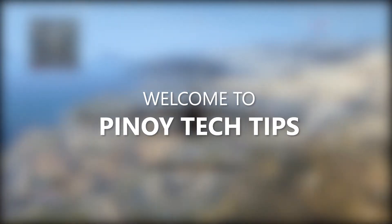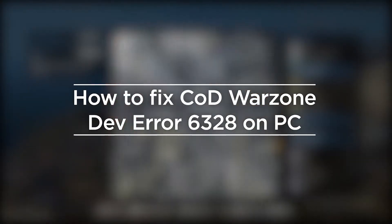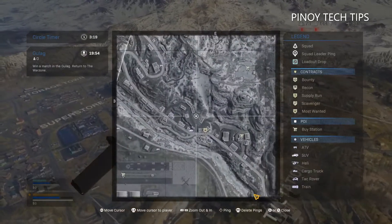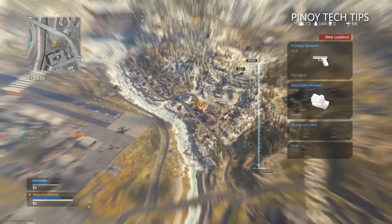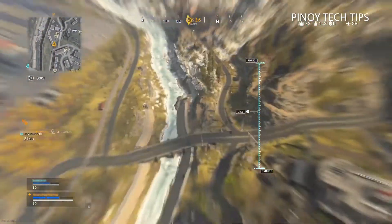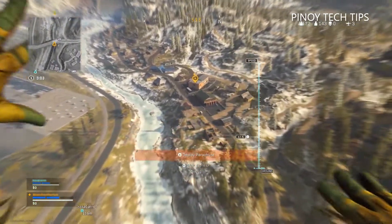Hey guys, welcome to our channel. In this video we will show you how to fix the Call of Duty Warzone dev error 6328 that some PC gamers encountered. The dev error 6328 shows up when you open Warzone and prevents you from gaming normally. Sometimes it will also cause the game to crash, and many have already experienced it. In fact, it's one of the most common errors you may encounter, so here are the things you can do to fix it.